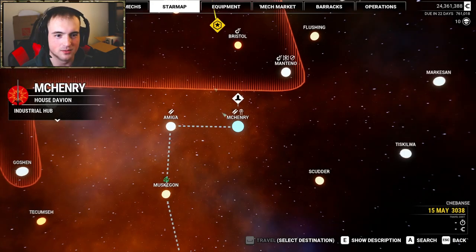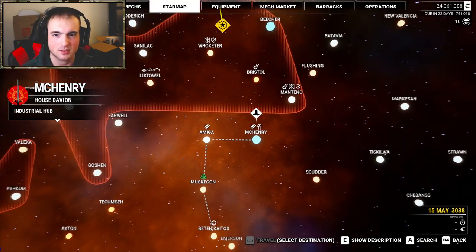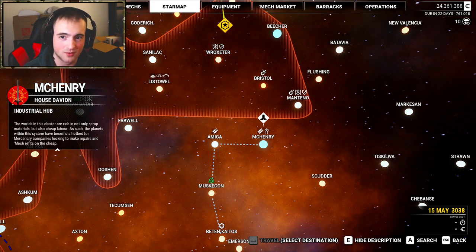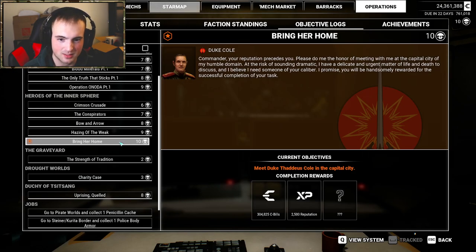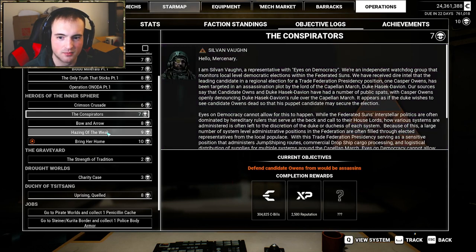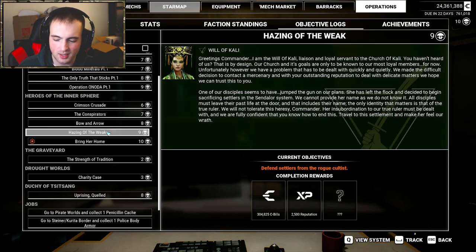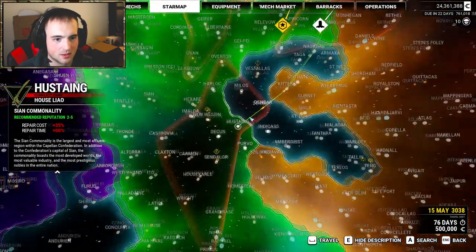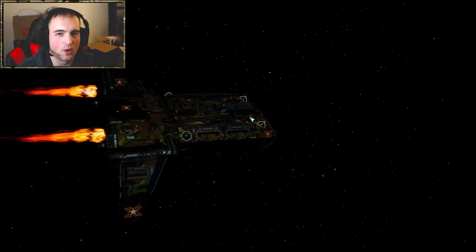We're going to go ahead and get into a couple of these missions. We left off with the House Davion quest 'Bringer Home,' which I have unlocked, but I think we're going to change it up. We're currently level 10 reputation. I think we're going to try 'Hazing of the Week' — I haven't actually done that one in any of my playthroughs. Let's view this system all the way over in Liao space and start making our way over there. It's going to be quite a journey.